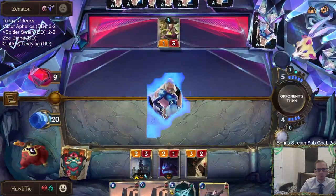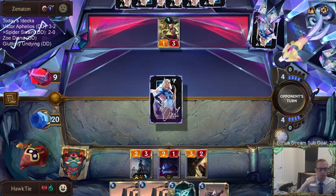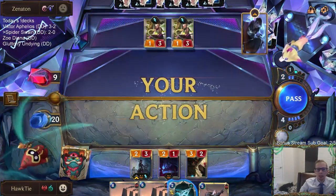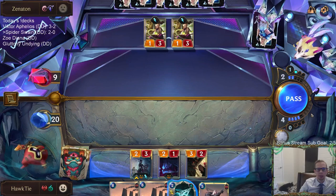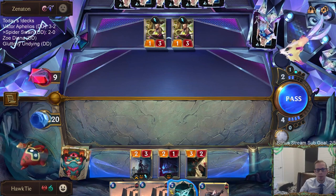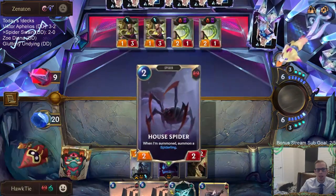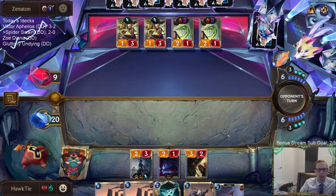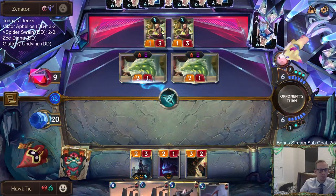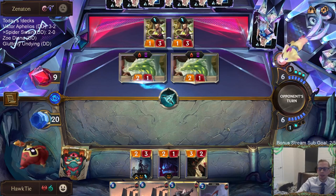Not bad. There's a two-drop — a little surprising they didn't get that the first time. I'm thinking about playing the Vile Feast right now because that should level up Elise, but it's not a very good Vile Feast. I'll wait until this turn and Vile Feast one of these things and try to level up Elise. Glimpse Beyond has been very useful, especially against the Severum.